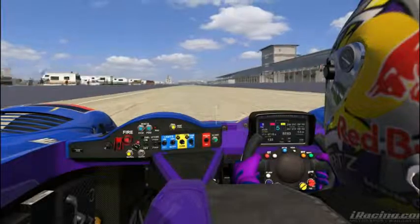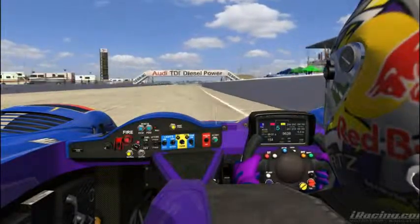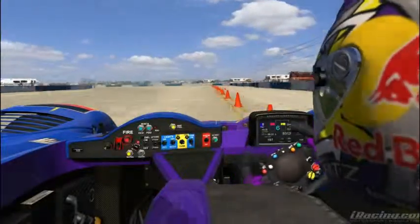And that was your track description for Sebring International Raceway. Race pace is about 1 minute 47, but if you're really quick you can get down into the 1:45s.